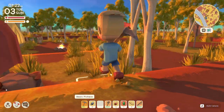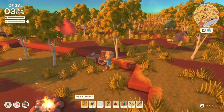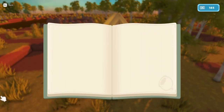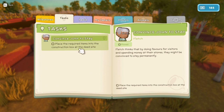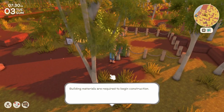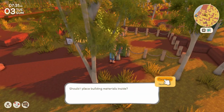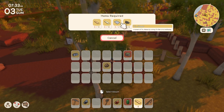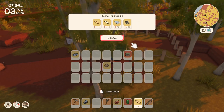Hello everybody and welcome back to episode 2 of Dinkum. Let's see what we got going in the tasks. Place the required items into the construction box at the deed site - that's what we were doing. We're trying to get this to build a shop. What do we need? We need gumwood planks, palmwood planks, a tin sheet, and nails.